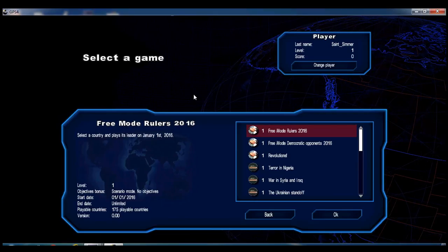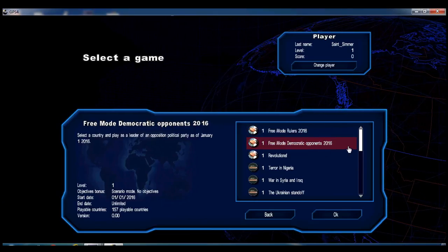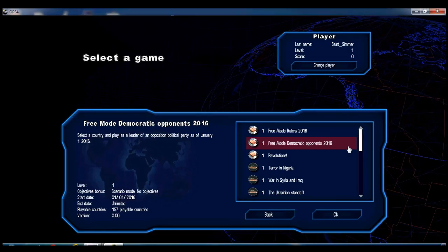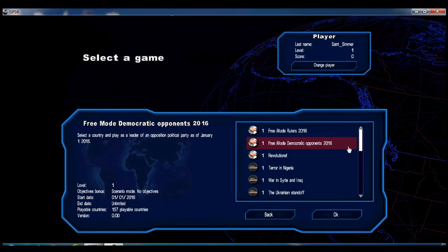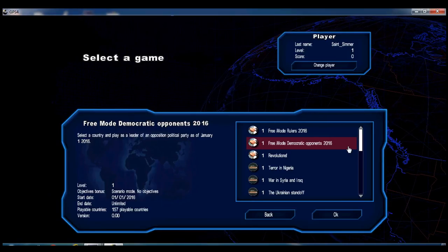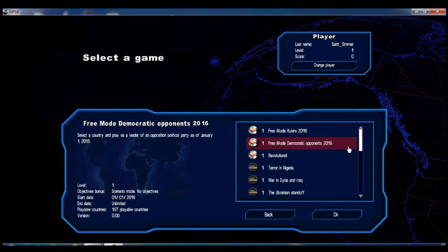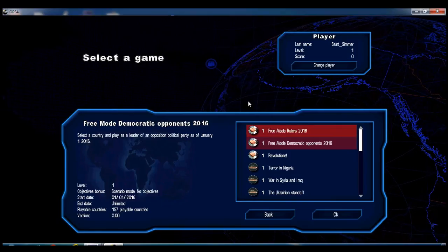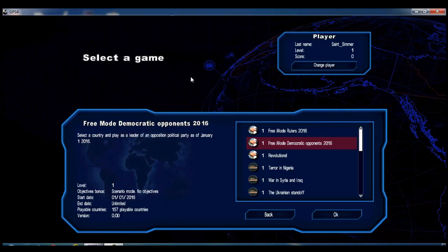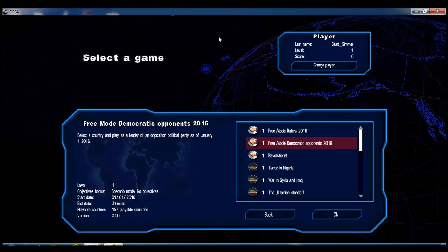I'm going to start with my very first playthrough on the Free Mode Democratic Opponents 2016, because in this series I can show you how to both lead an opposition party and also hopefully win government and then show you how to lead government. I know there are already lots of videos out there but I think I have some good tips, especially about the economy in this game.